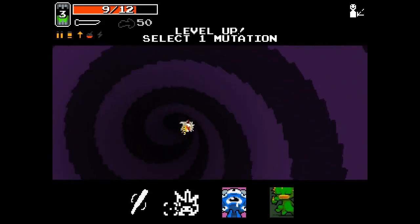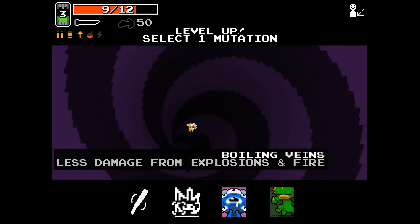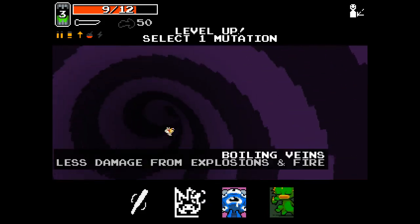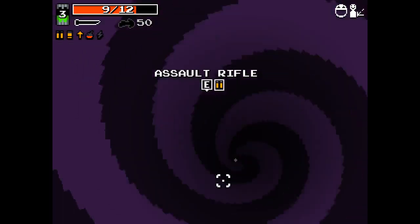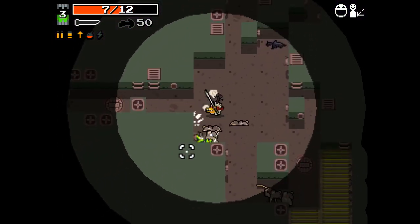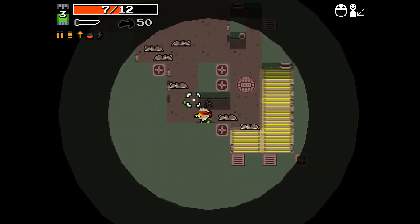We have bolt marrow, homing bolts, boiling veins — which must be the replacement for fire eater. We also have extra feet for more speed and euphoria for slower enemy bullets. I think I'm going to take euphoria — we're going to be maybe not 100% melee, but melee focused. That was bad damage to take. Slower enemy bullets means I'll have more of an opportunity to hit those back, hopefully.